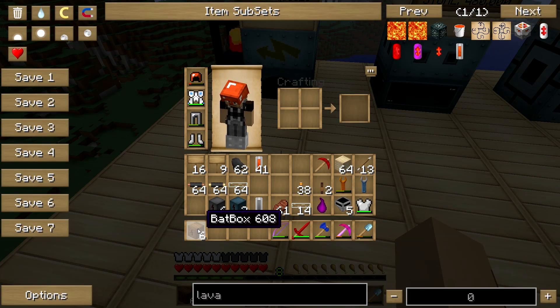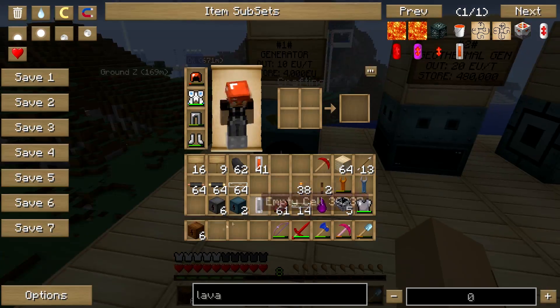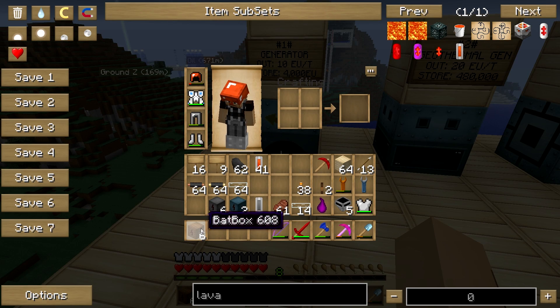What I have here is BatBoxes. BatBoxes are also the basic level — the generator is the basic level of power generation, and BatBoxes are the first level of the storage system.